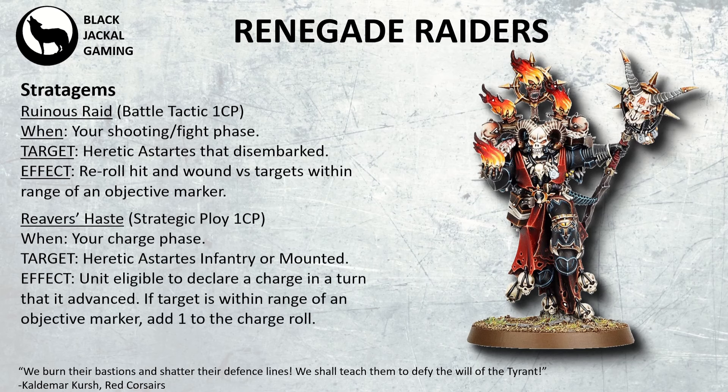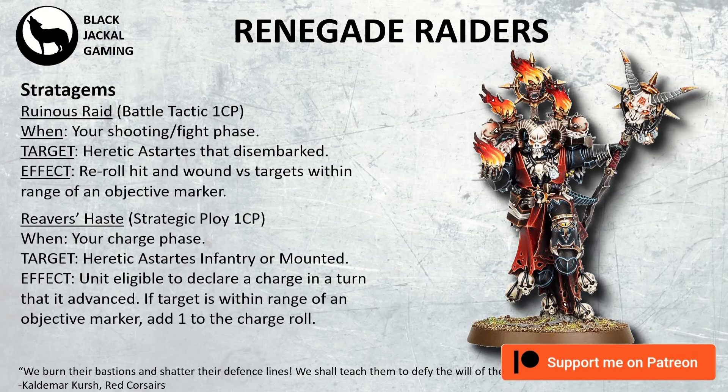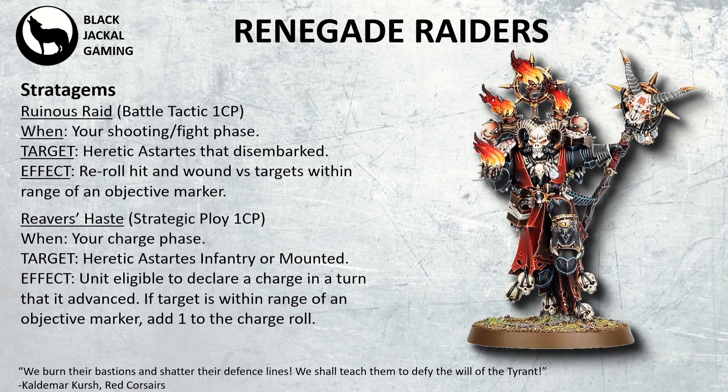Then Reavers' Haste, a Strategic Ploy for 1 CP, used during your charge phase. This allows you to target an Astartes infantry or mounted unit, making them eligible to declare a charge after they've advanced. And if the target is within range of an objective marker, you get plus 1 to your charge roll. So you get extra movement — you can advance, you're still allowed to charge, and if they're near an objective, you get that plus 1 to charge, which is very nice.